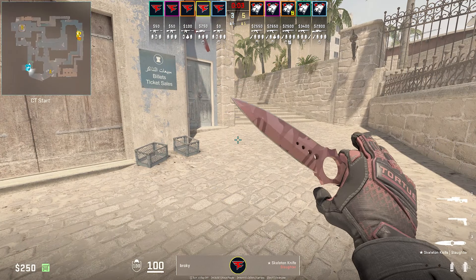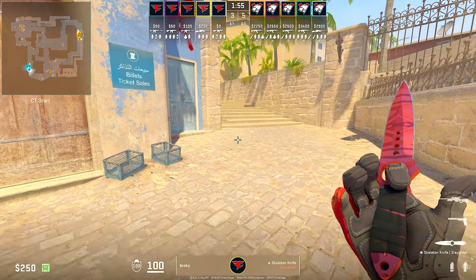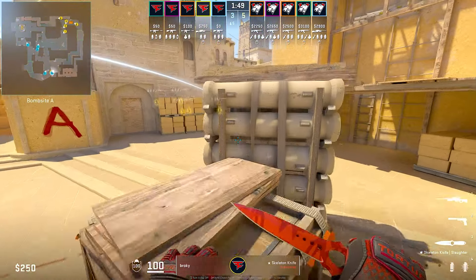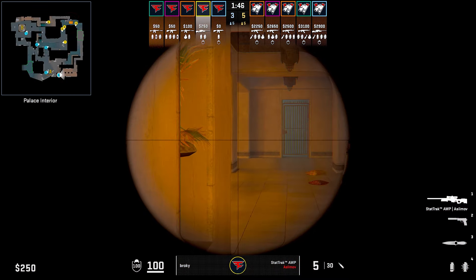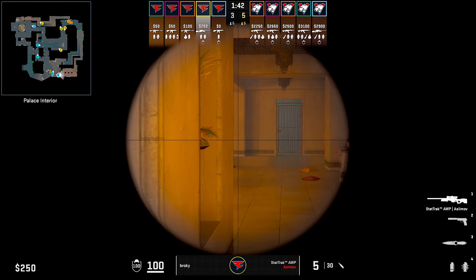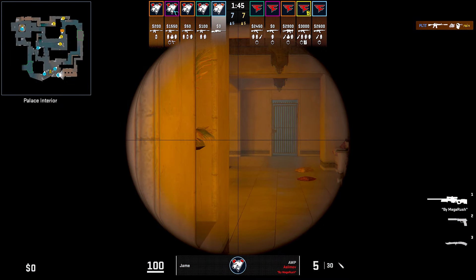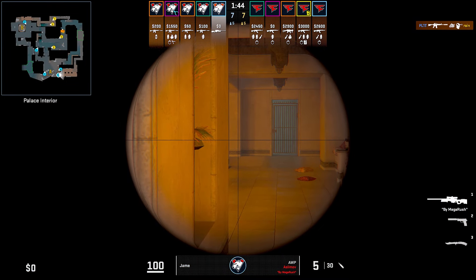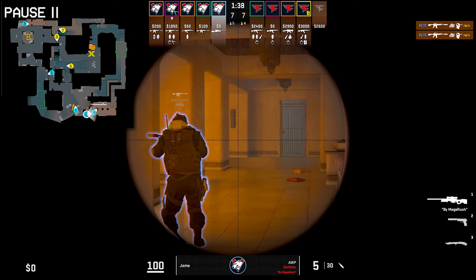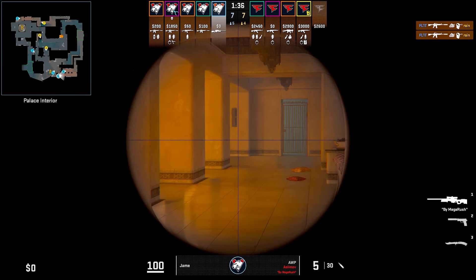Moving over to Mirage. Mirage is a fantastic map to allow AWPs to get lots of different openings. Starting in Palace, at the start of the round, some AWPs like to jump onto the default box, Interpolis and hold the angle. This is intended to catch any defaulting A players on the T side by surprise when they try to lurk. In this round, Brokky doesn't get anything. With Virtus Pro, they're going to do this with two players — Jamie is going to peek in and hold the angle, and after holding for a little bit, his teammate Electronic will push behind him and clear the left side. In this round, they don't get any kills, but are able to get lots of information by taking palace control.